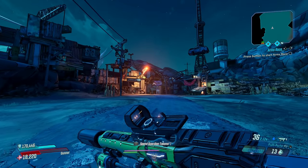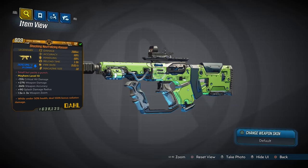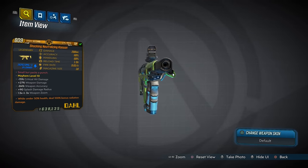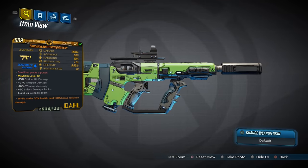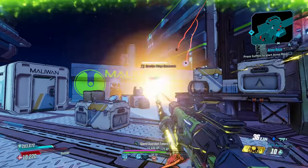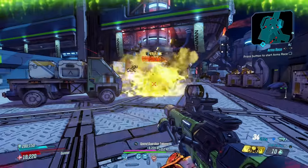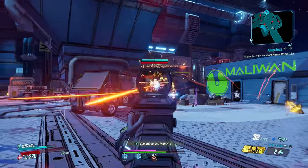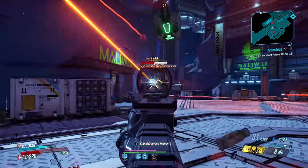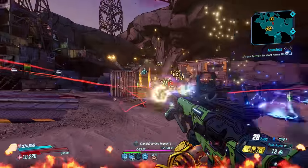Up next, it's the Kaoson — an SMG designed by Dahl which can come in all elements and drops the quickest from Captain Traunt at the end of Athenas, but only if you're on Mayhem 6 or higher. The Kaoson is reliable and will always enhance your experience. It fires sticky bombs at a nice pace that explode shortly after impact.